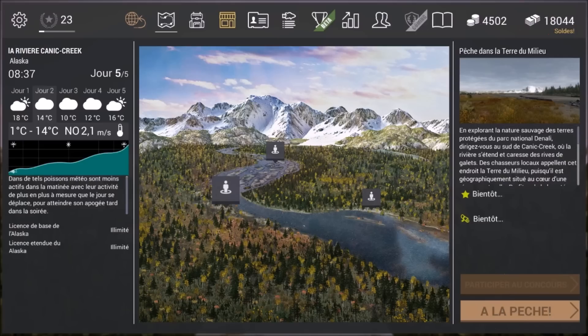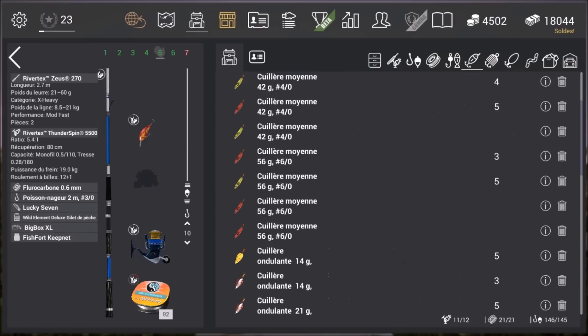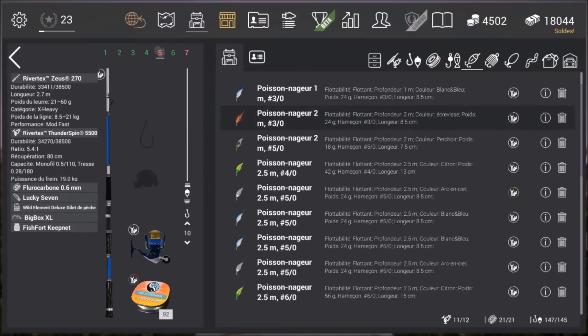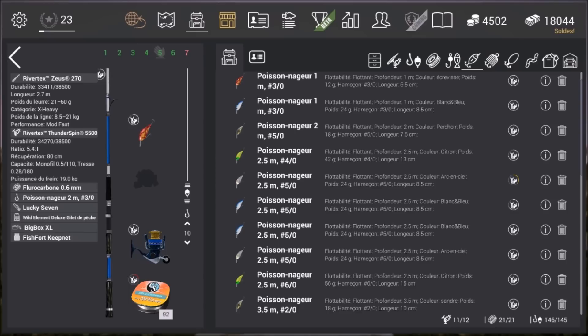Avec quoi on va le pêcher ce saumon boulette ? J'ouvre mon sac à dos : j'ai pris la Rivertex Zeus de 70, avec la nouvelle canne, le nouveau moulinet, le nouveau fil, enfin tout en nouveau. On n'est pas obligé d'avoir du matos aussi robuste, c'est quand même pas des poissons aussi gros que les saumons royaux uniques. Le leurre que j'utilise — j'ai essayé pas mal de leurres — celui qui a le mieux fonctionné, c'est le PN rouge en 2m3.0. Il fonctionne d'ailleurs pas mal pour pas mal de poissons. Il est intéressant ce petit leurre.